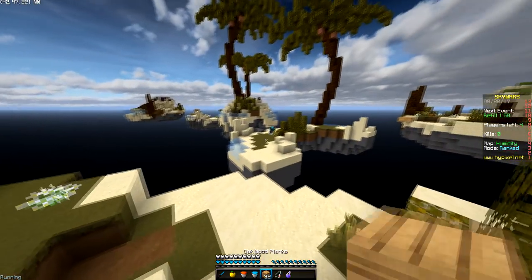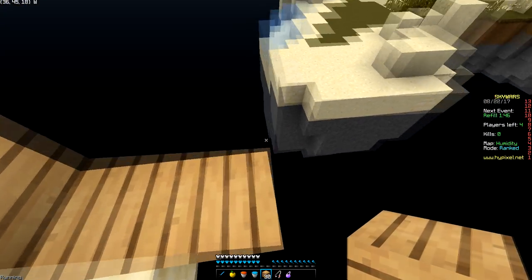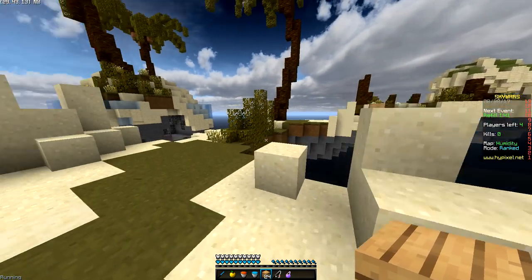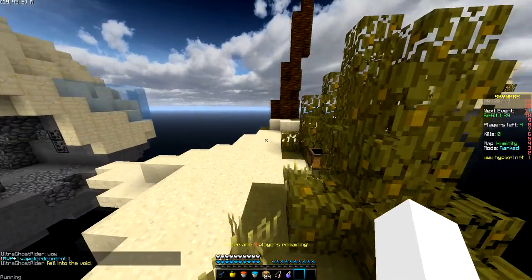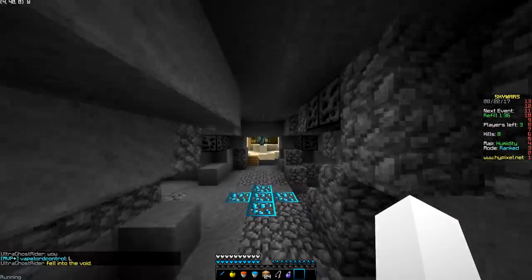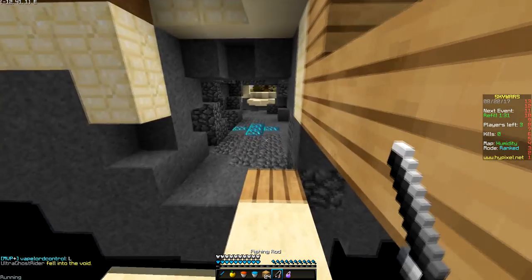Now let's get on to the map-specific tips. These will all be live commentaries of me on those maps - which is why my rating drained a lot because I had to go find those maps and leave a bunch of games. The maps I have tips for are Fortress, Irene, Twisted Grove, Eden, Pitfall, Foundation, and Reef.